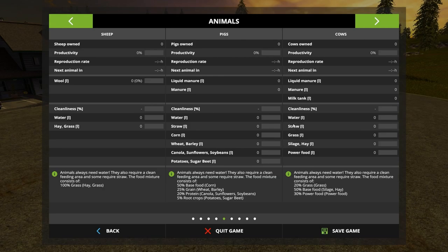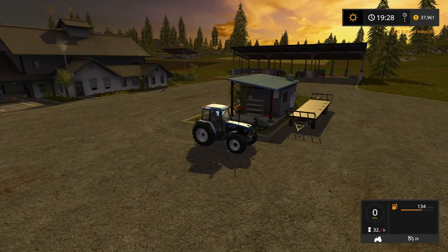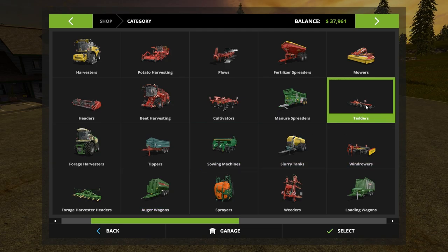Cows need straw, water, and grass — that's bedding and water. We have grass. I see 20% grass and 50% hay required, so we need both for cattle. For sheep we only need one or the other — we could keep it as grass or hay, loose or baled, no real requirements in that sense. Working my way through this, the tedder's kind of fun.